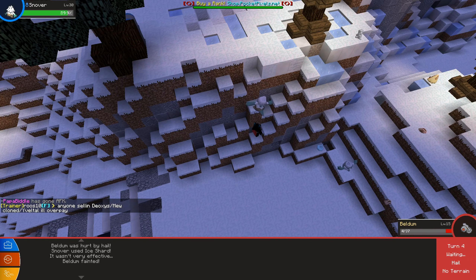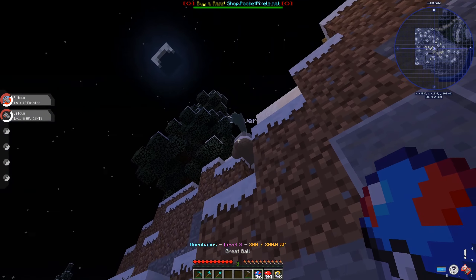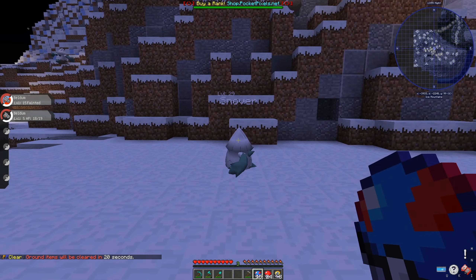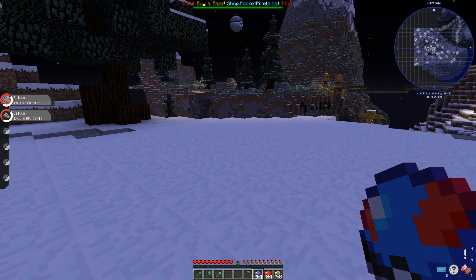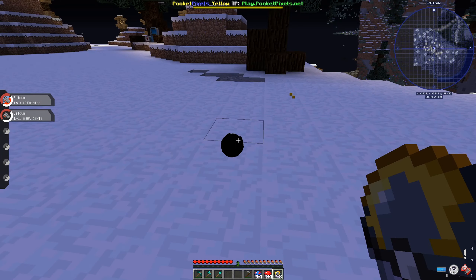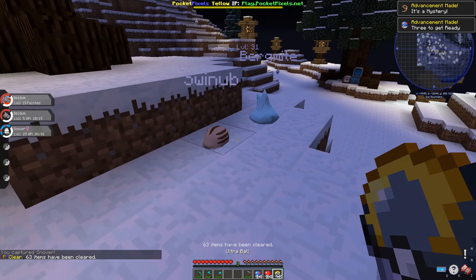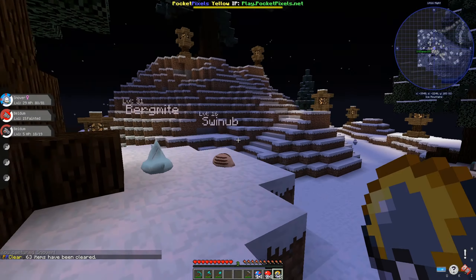We're only doing about five percent of his health and he just killed our Pokemon, so we're running. We escaped — goodbye! Let's try to capture him with a Pokeball... okay, that didn't work. Nice — we got him! We got ourselves a level 30. Let's go ahead and sort these out.